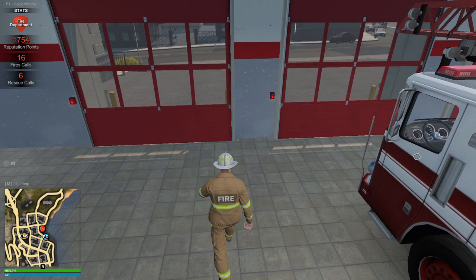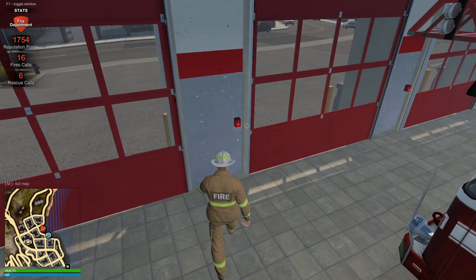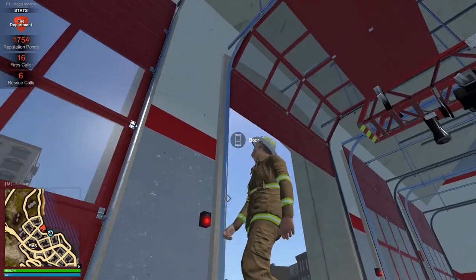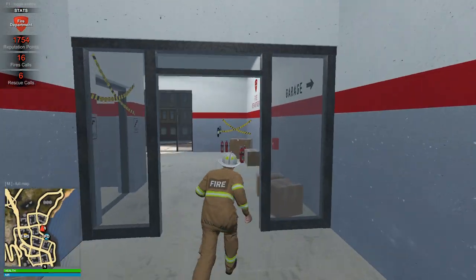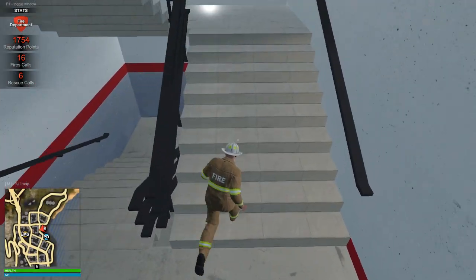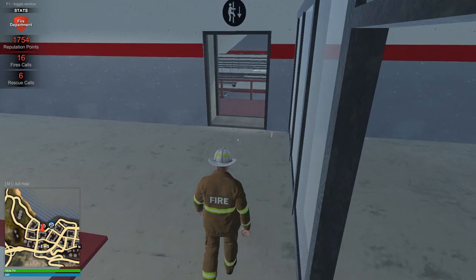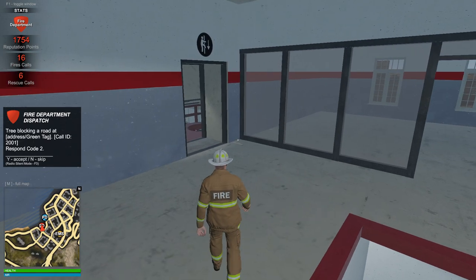Hello everybody and welcome to another video. I'm just gonna set myself to be available for calls. As you can see, we're playing as a firefighter here on Flashing Lights. I haven't got any calls yet, so I'm gonna go upstairs. I'll get used to firefighter calls once there's a call, which is always nice. We should be called any second though.